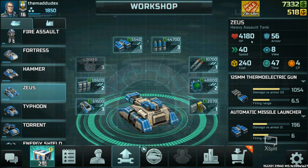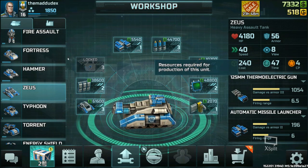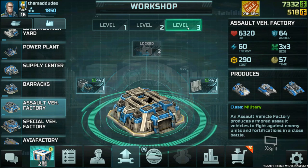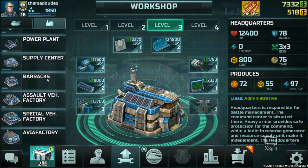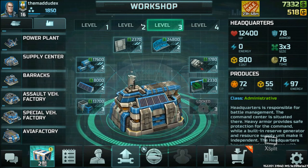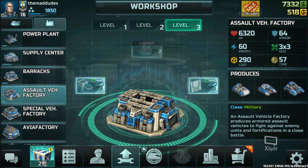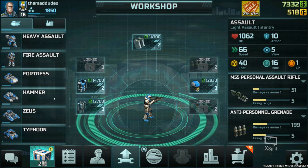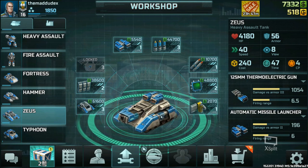Next is the Zeus heavy assault tank — the tankiest tank in the game. It has a lot of HP and armor, costs 4 command points and 240 credits, and requires a level 3 Assault Vehicle Factory, which in turn needs a level 3 Headquarters. Upgrading to headquarters level 3 costs 400 credits for level 2 and 800 more for level 3, so in lower levels I'd stick to Fortress and Hammer until you have enough resource production.